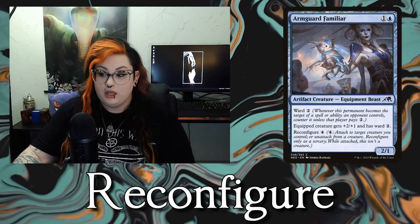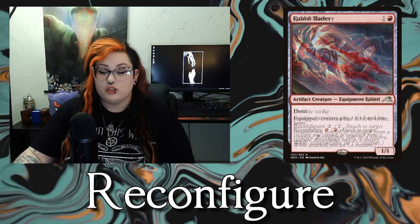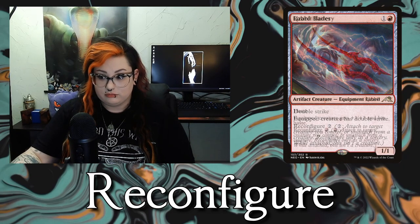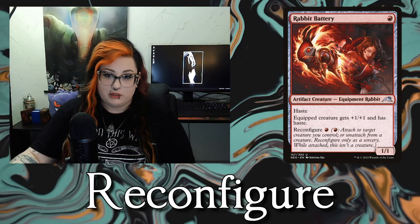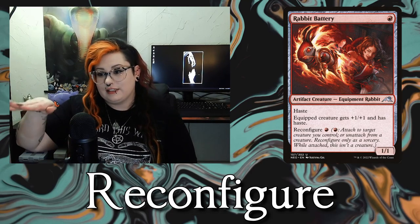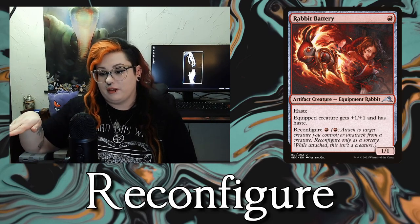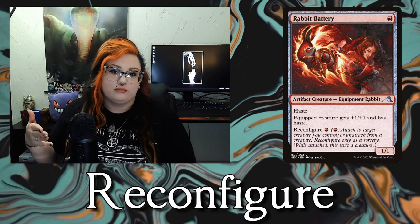The next ability is Reconfigure, which I see on a lot of equipments that are also creatures — like Rabbit Battery or Lizard Blades. When you cast Rabbit Battery it's just a creature, but you can pay its Reconfigure cost of 1 red mana to attach it like an equipment to another creature — though only at sorcery speed. While it's attached to another creature, it is no longer a creature itself. You can detach it and it goes back to being its own creature.